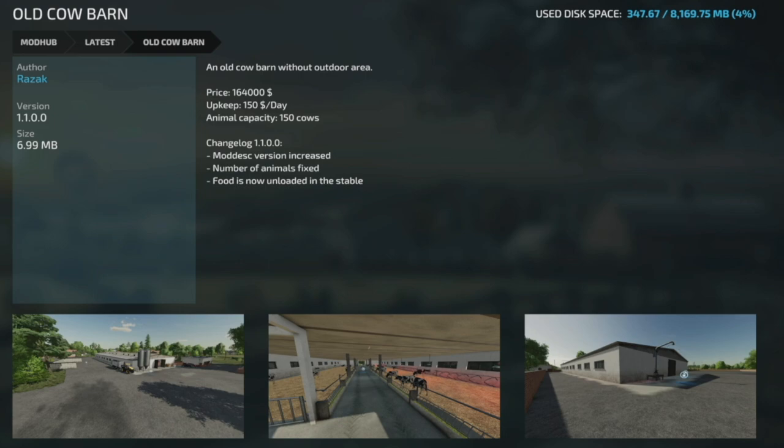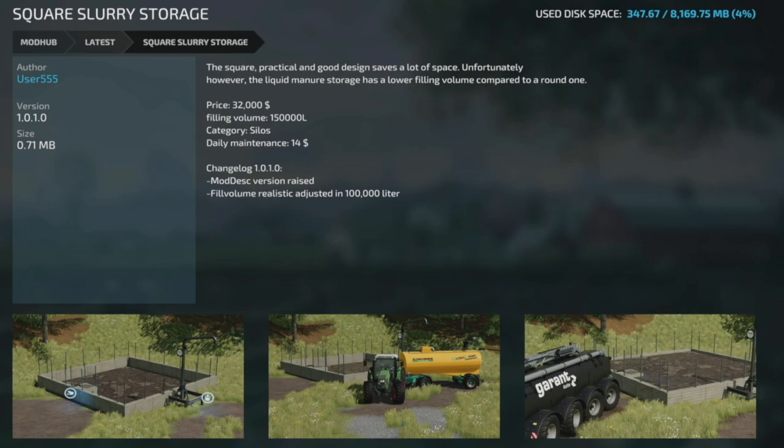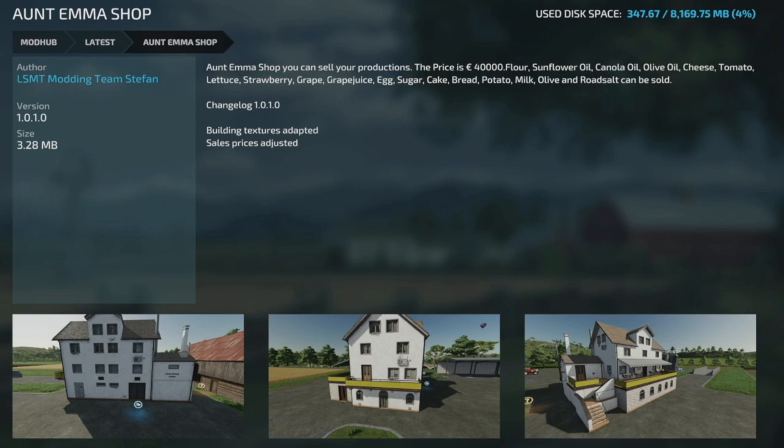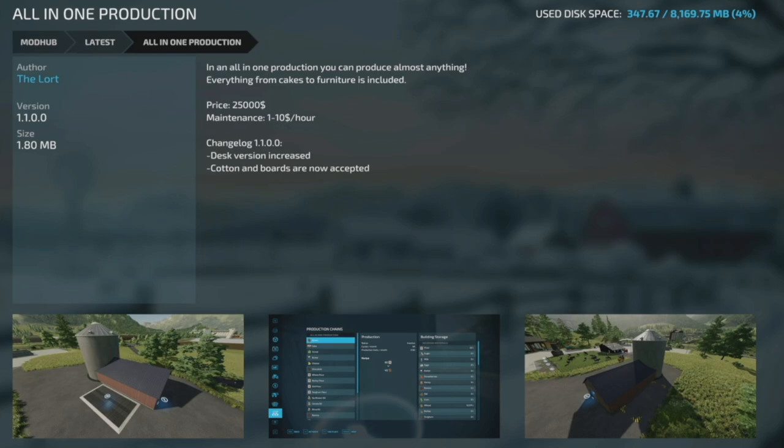More updates: Old Cow Barn from Razzle version 1.1 — increased number of animals fixed, food now unloads in the stable. Omatana's Open Air Garden version 1.1.0.1 — improved unloading trigger for small AB tanks and truck tanks and trailers. Square Slurry Storage version 1.0.1 — fill volume adjusted to 100,000 per hour. Aunt Emma Shops version 1.0.1 — building texture updated, sales prices adjusted. Modernized Flour Mill version 1.2 — increased daily production and added stone output. All-in-One Production version 1.1 — production capacity increased, cotton and boards now accepted.